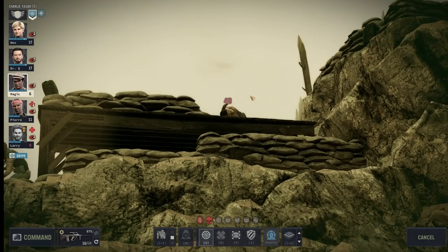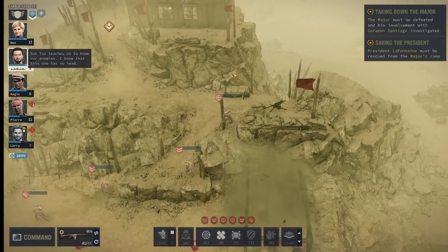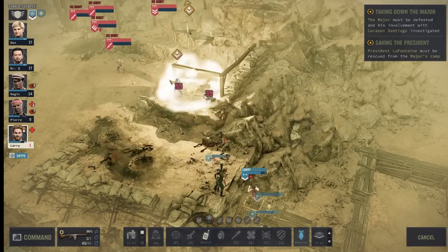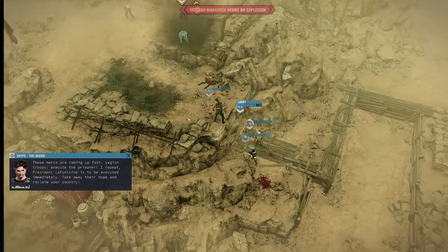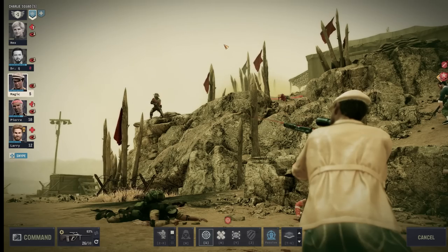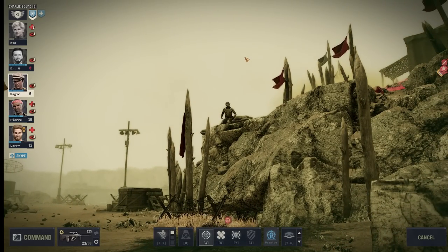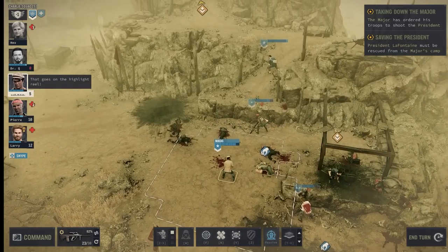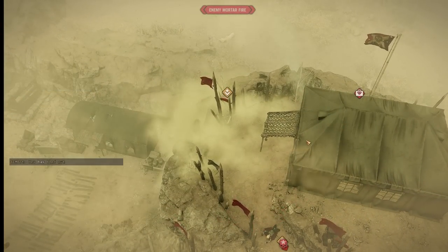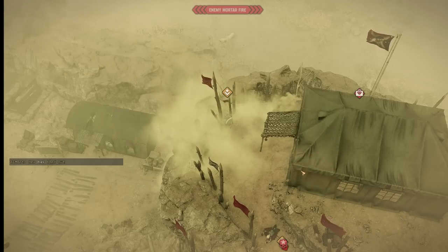What's up everybody, Hex here. Welcome to another Jagged Alliance 3 video. Today, as the title suggests, we're going to be talking about recruiting the other two mercs in the game — namely the Major and Pierre. I've been trying to find out what exactly triggers the option to recruit the Major, so we can find out how quickly in our playthrough we can actually get him. His stats are awesome.